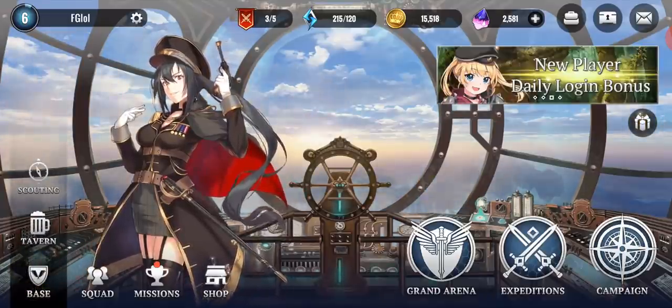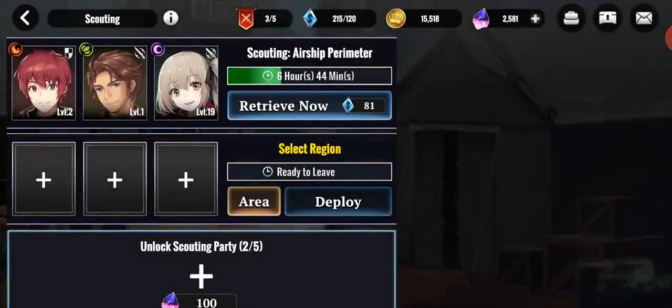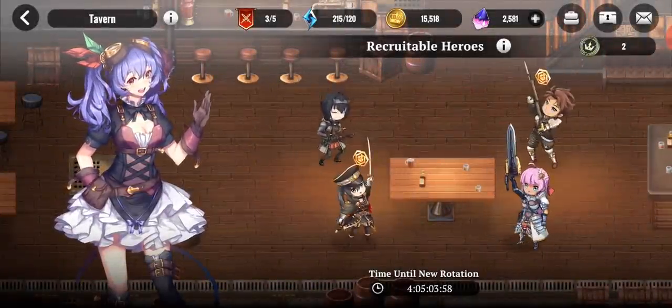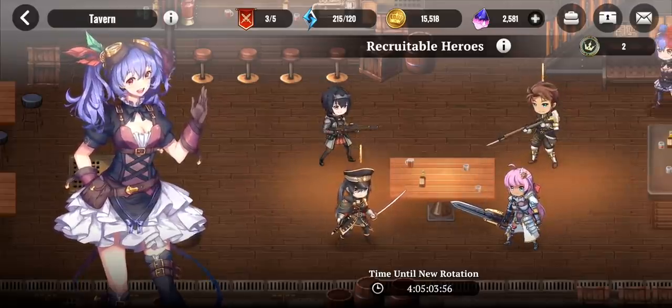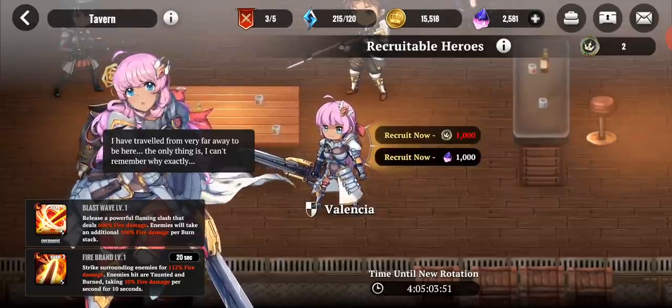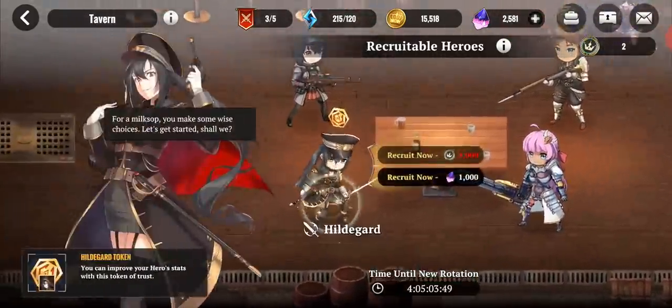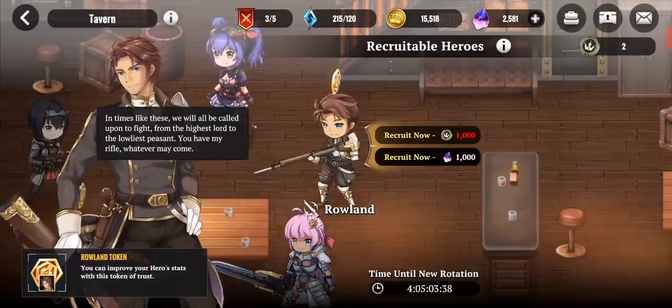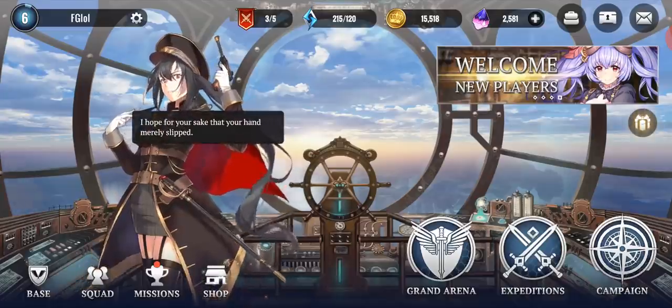Over here at our base, there are a couple other things. You have scouting, which is your tried and true dispatch mode — send your heroes out on a mission, they come back six to eight hours later with goodies. There's also a tavern where heroes are on a rotation. If there's a hero you really like, you can recruit her flat out using your in-game currency, or recruit duplicates of characters you already have. I do like this tavern feature — it reduces some of the RNG that's accompanied by straight-up gacha.